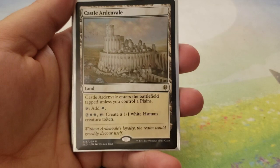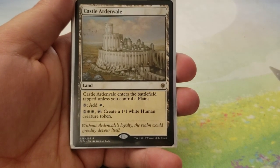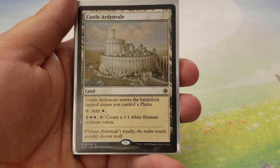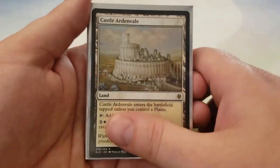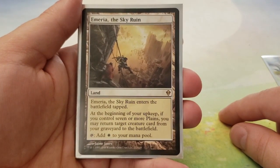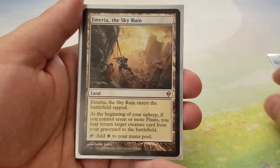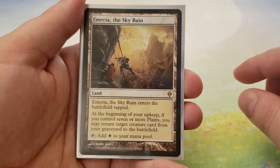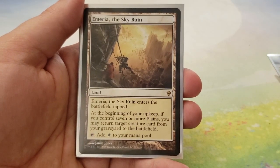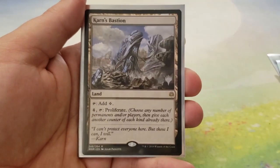Next up, we're going to look at the non-basic lands — there aren't very many because this is a mono-colored deck. We're going to start with Castle Ardenvale — enters tapped unless you control Plains, taps for white, and for two and two white you can tap it to create a human creature token. Next up, we have Emeria, the Sky Ruin — enters tapped, and at the beginning of your upkeep, if you control seven or more Plains, you may return target creature card from your graveyard to the battlefield. Good for recurring creatures that have great ETBs. Then we have Karn's Bastion — taps for colorless, or you can tap four and it to proliferate — again, it's a Super Friends deck, you need to proliferate.